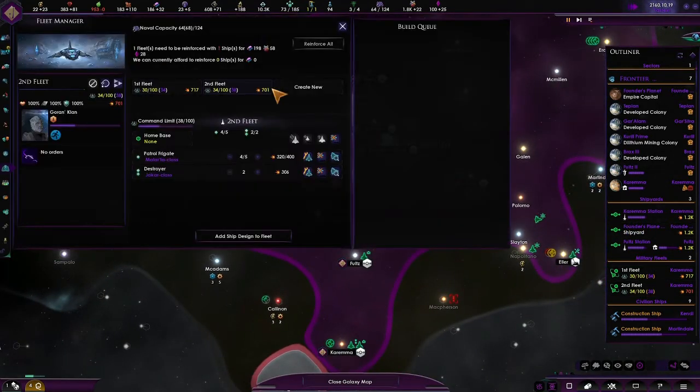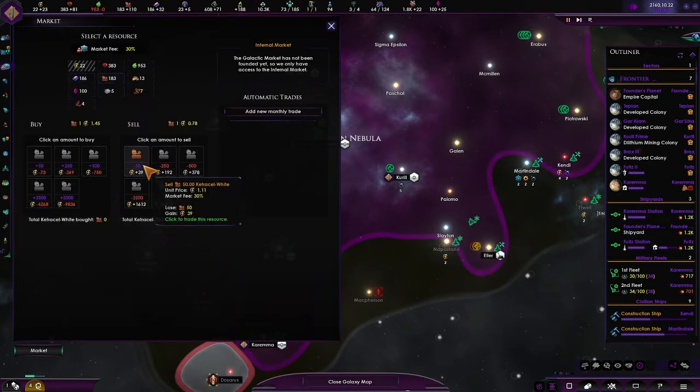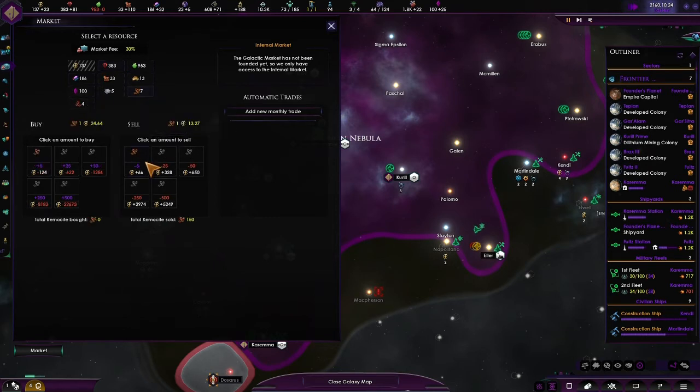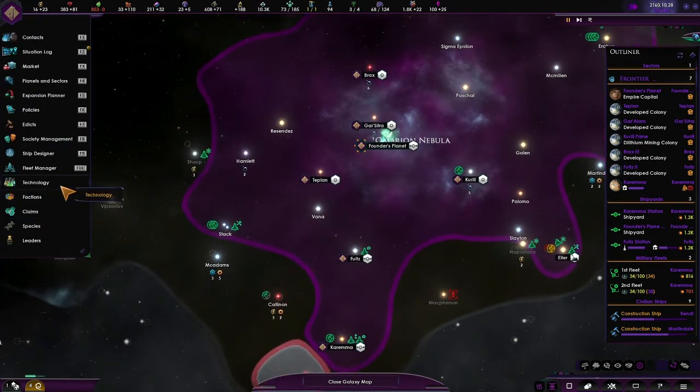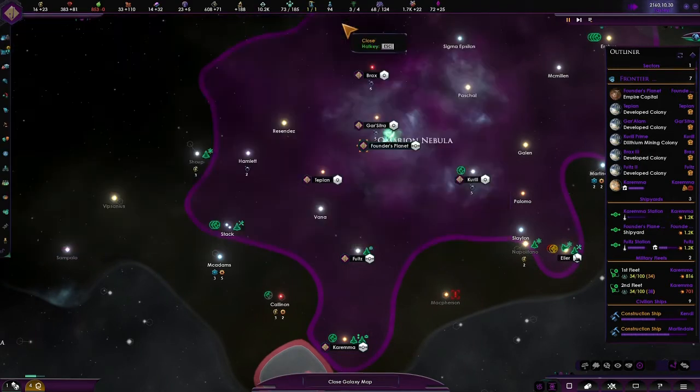Hopefully we should be able to construct a new ship soon. We're making over 100 Ketracel White a month now. I'm going to sell some more of that. Can we buy another one? No we can't. I'll sell one food and then we can construct that — buy that. And get a new ship on the fleet records — look at that.